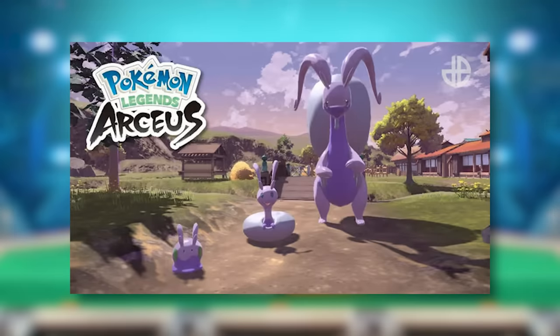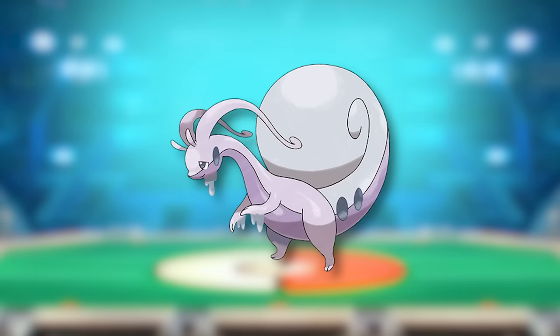Finally, in Pokémon Legends: Arceus, Goodra was revealed to have a Hisuian form, which is half Dragon, half Steel. It hadn't been released in the mainline games at the time of this video, but it's an exciting prospect.